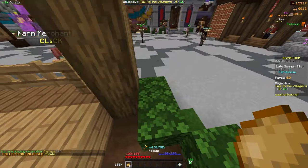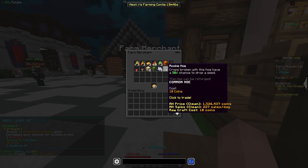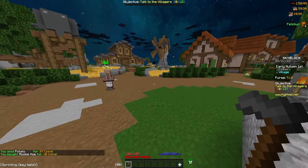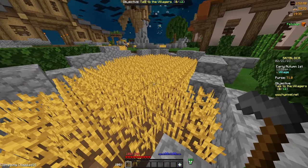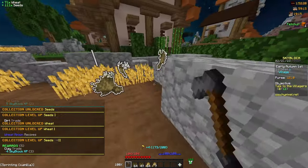Right away, I'm going to go over here and get some potatoes, sell them to the farm merchant, and buy a Rookie Hoe. The Rookie Hoe gives you a 50% chance to drop an extra seed with whatever you farm. Currently, seeds are actually really profitable when you sell them to the Bazaar, so it would be a good idea to hold onto them and sell them later on. We're going to head over to the wheat farms in the hub and start to farm.